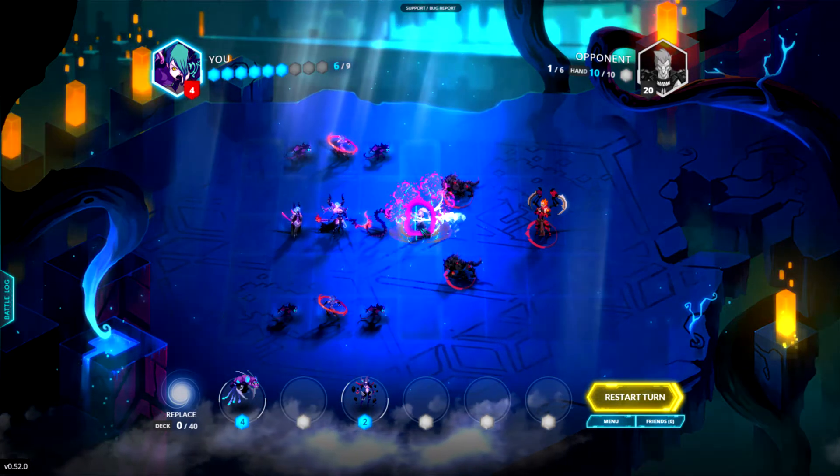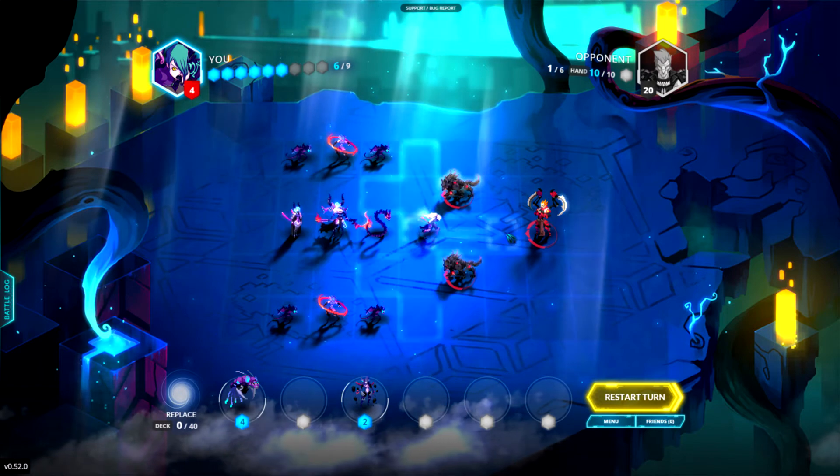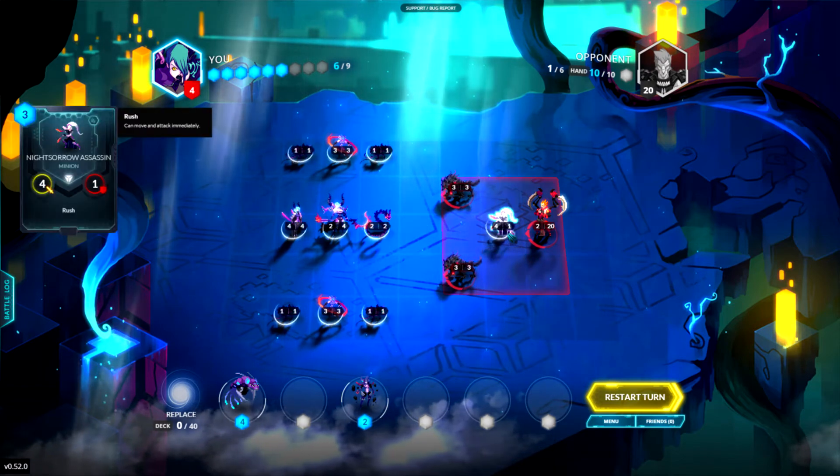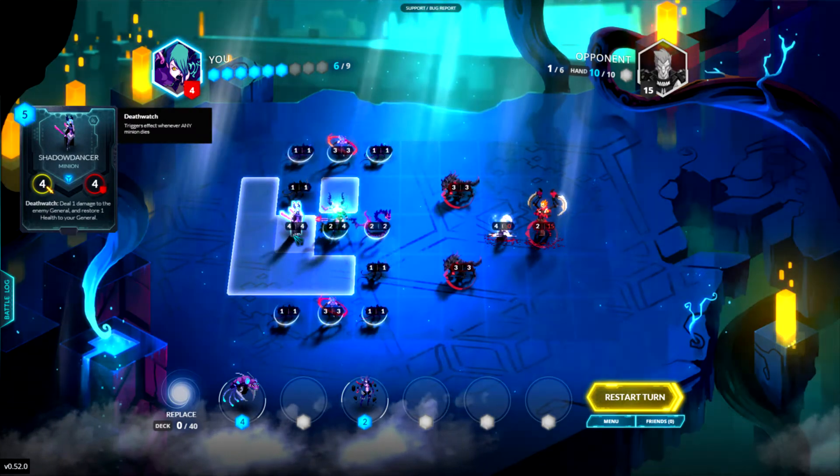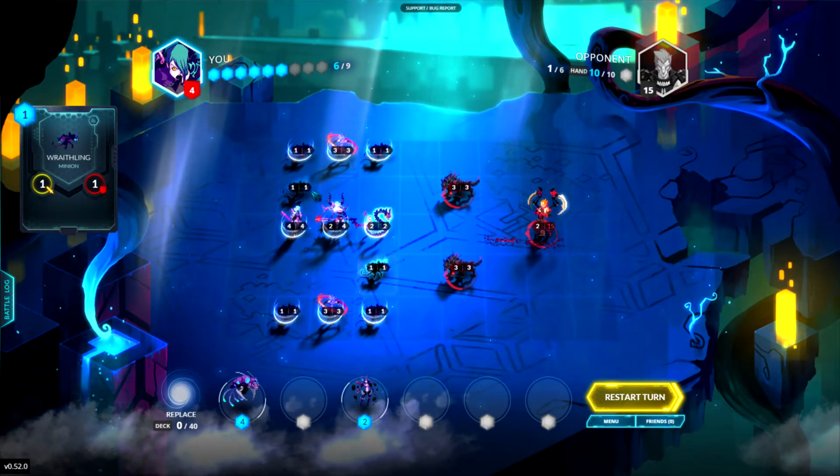First thing we're going to do is put down our rush minion and rush straight in — that's five damage straight away: four from the attack and one from the Shadow Dancer. And we see that we've spawned a couple of 1/1s here.